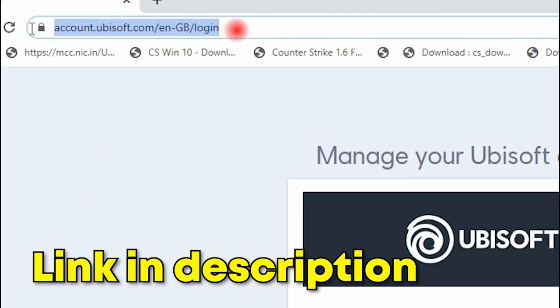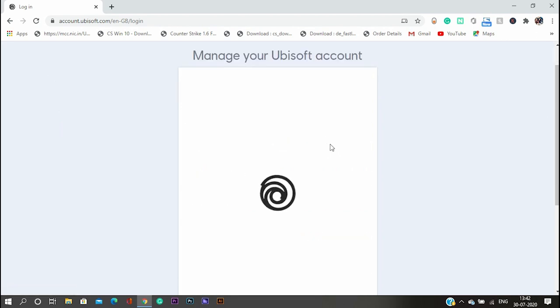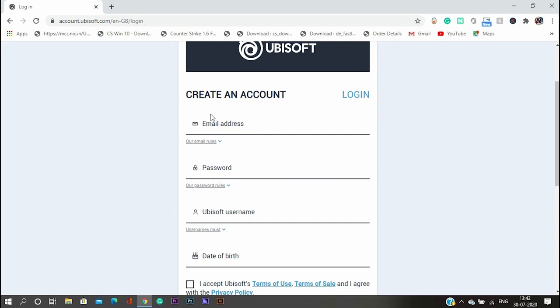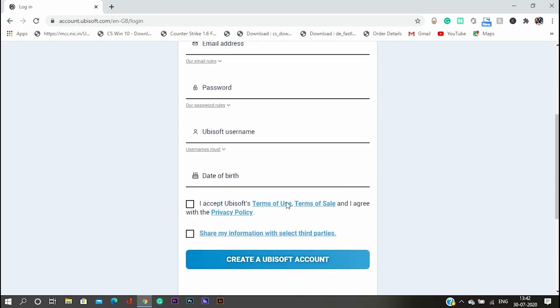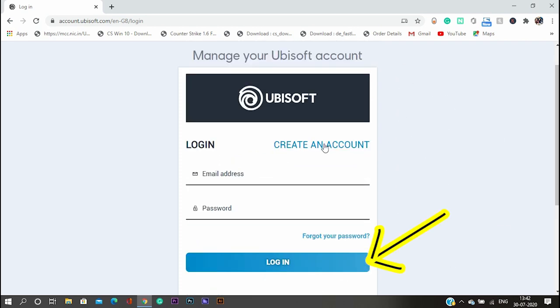First, head to the Ubisoft website and create your Ubisoft account. It's pretty simple — just fill in your details and it will send you an email for verification. Click on the verify email link and your account will be verified. If you already have a Ubisoft account, you don't need to create another one.